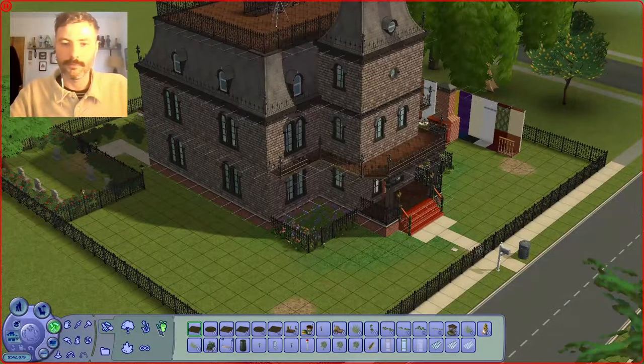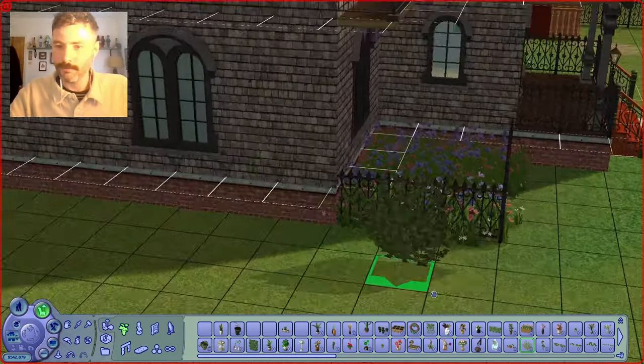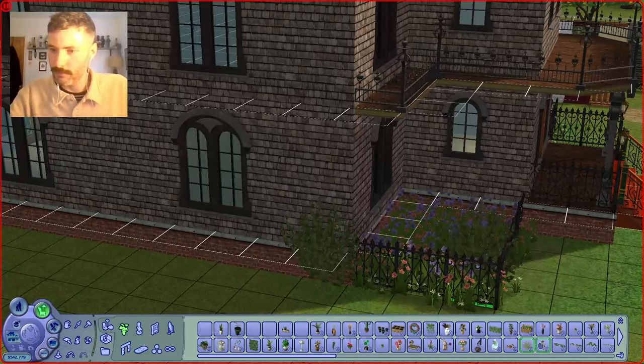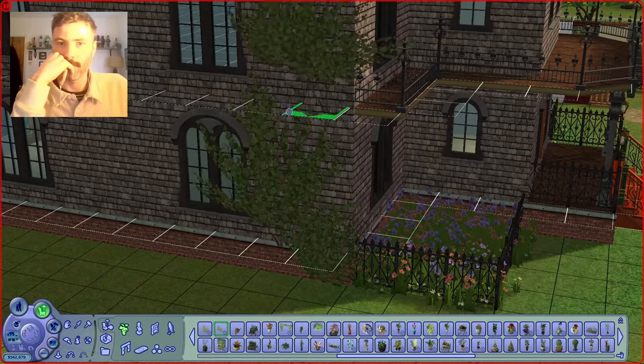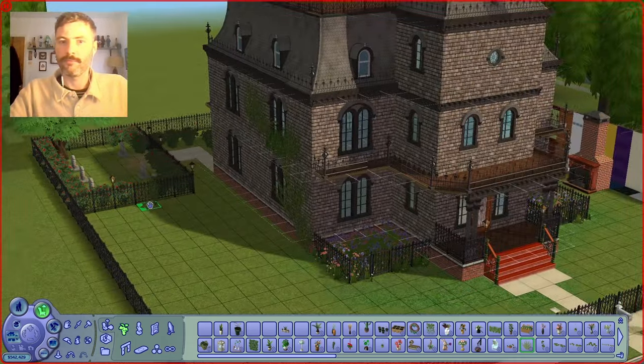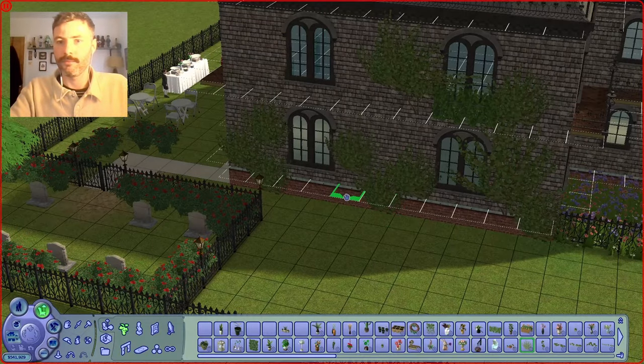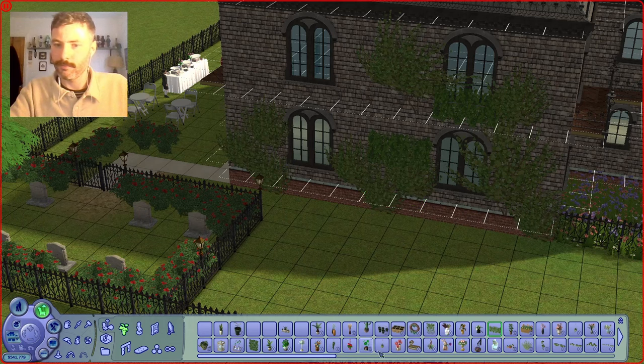And then I'm using the same fencing type of stuff just to keep it all cohesive. And then as a final little touch to the outside, I've got these Ivy pieces — I have no idea which conversion they came with but they're obviously from The Sims 4. They're adding that little bit of dynamism to what's essentially a square cube house, and it just makes it look a little bit more aged. So once I've done with the outer shell, I move on to the inside structure walls.